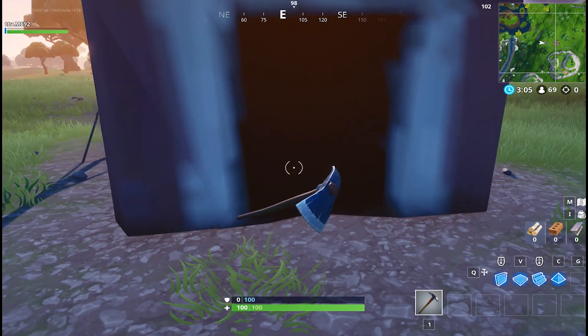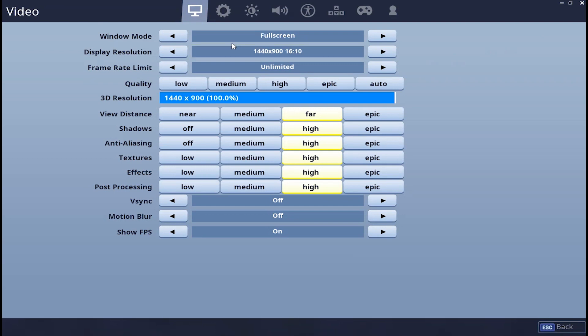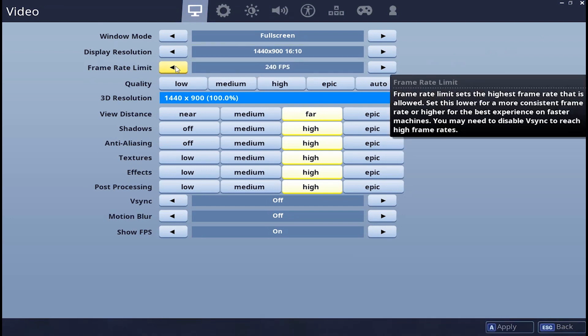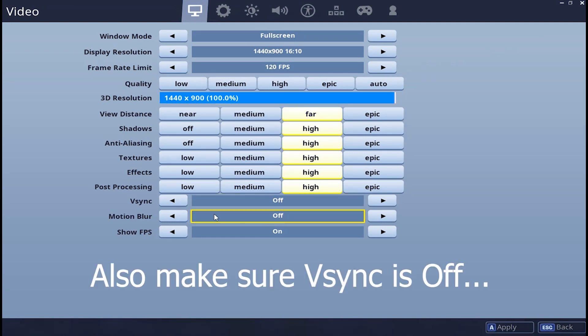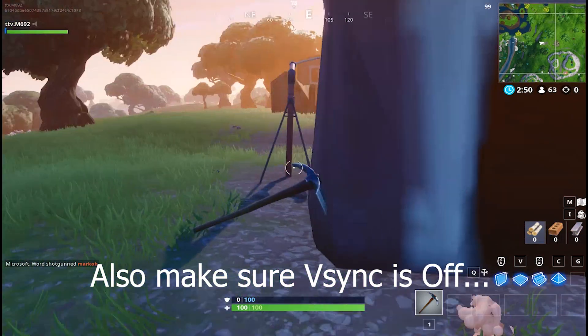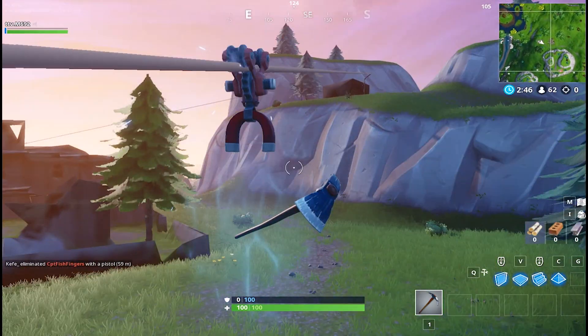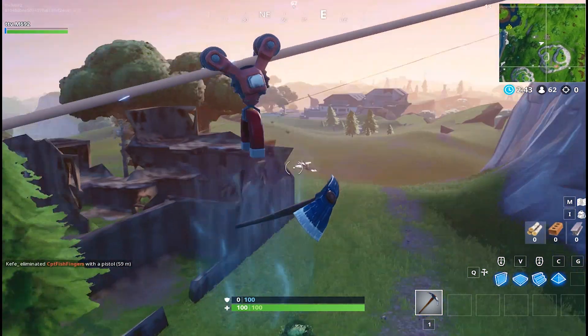So how can you fix this? Basically what you need to do is go into your settings, then to your main game settings — your video settings. All you want to do is put your frame rate limit to something like 120. If it's on unlimited, this is probably what's causing it. Once you've done this, just exit your current game, restart Fortnite, and try loading into a new game.